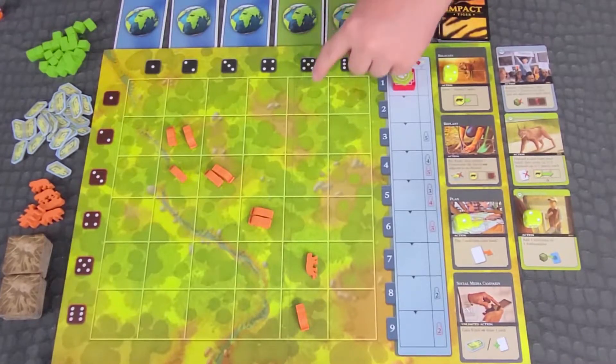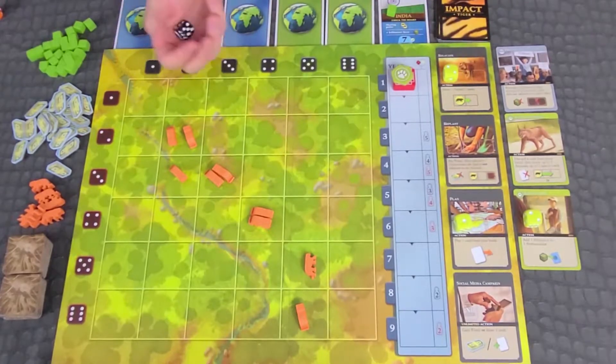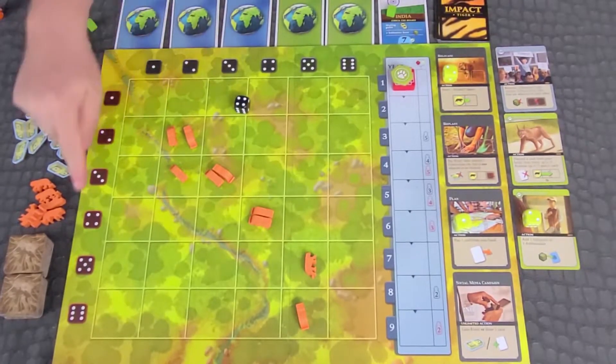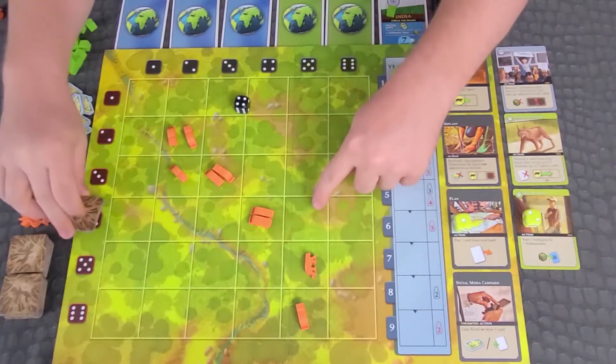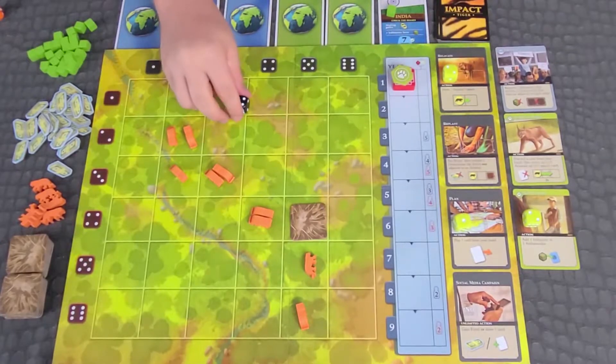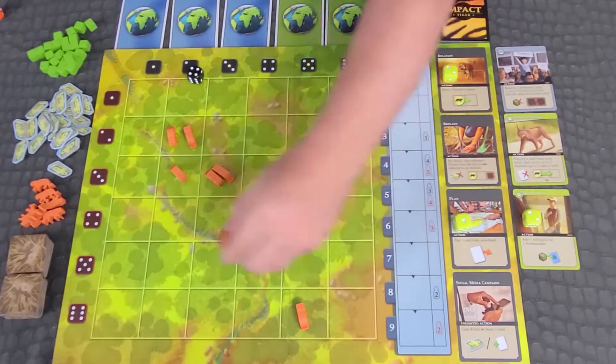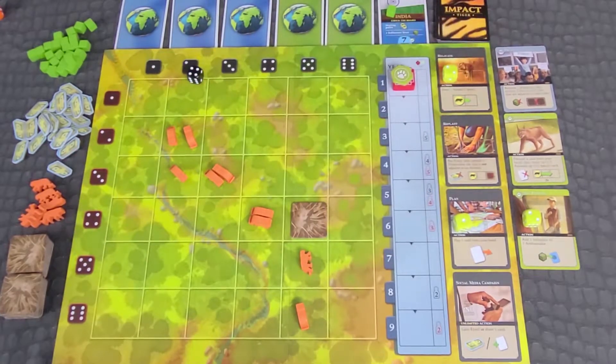Destruction phase: choose a rover column with at least one tiger in it, roll the destruction die, and place a deforestation tile there. If there is already a deforestation tile, move the new tile toward the nearest tiger in the line. If a deforestation tile lands on a tiger, it is put back into the supply. If you ever run out of tiles in the supply and a tile cannot be placed, or you have one or fewer tigers left on the board, all players lose.